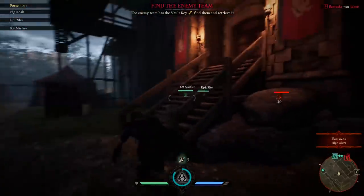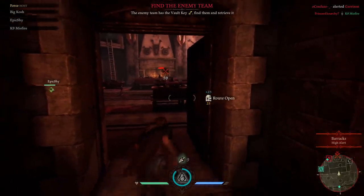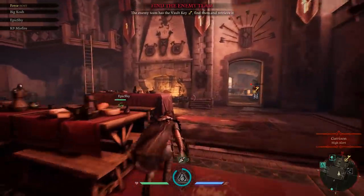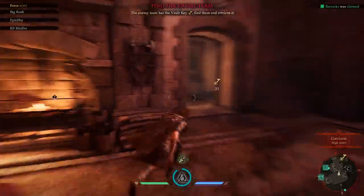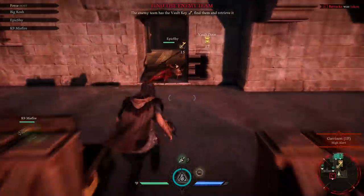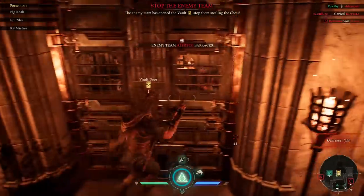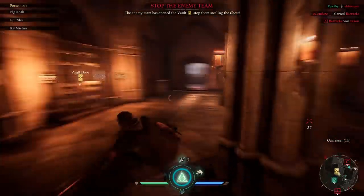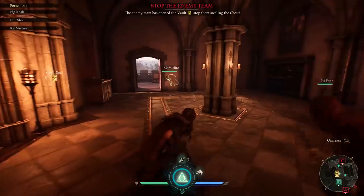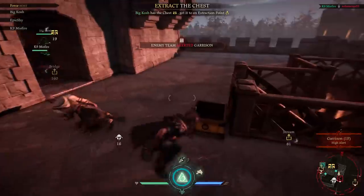I take out a couple of guards, then make my way inside the garrison to try to hunt them down. You'll see some of the enemy players highlighted here, which means they were either spotted by an AI or tagged by one of my teammates, making it pretty easy for us to locate them. We follow the key through the garrison, where my teammate manages to get a stealth kill on the enemy player trying to open the vault — gets a nice little buggy animation here. This happens occasionally with the camera work and enemy locations. Not only did they find the key, but they also brought the key to the vault and opened the vault. So now we're just free to grab the treasure.